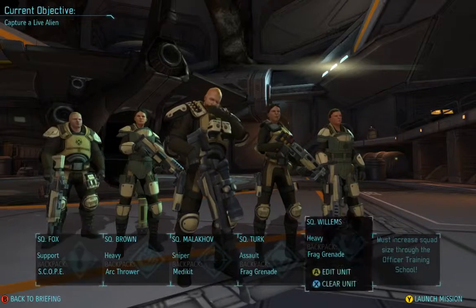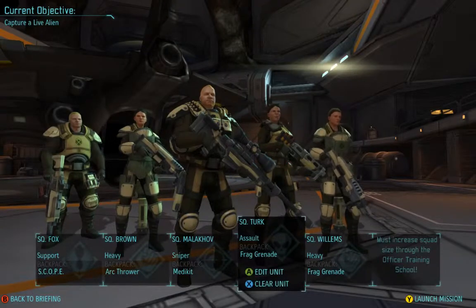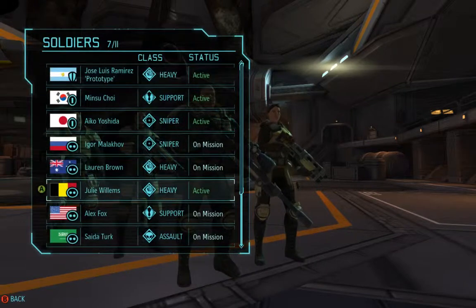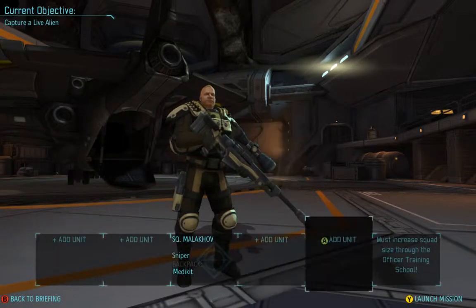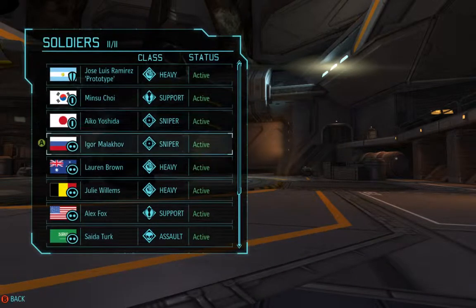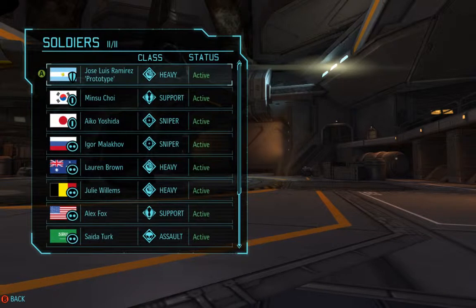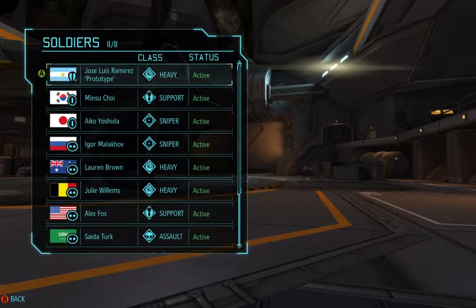Now we have a bunch of these squaddies, but we should have some more units available. How do I change who's active? Let's clear them all. How do I see what level they are — like if they're a sergeant or what?